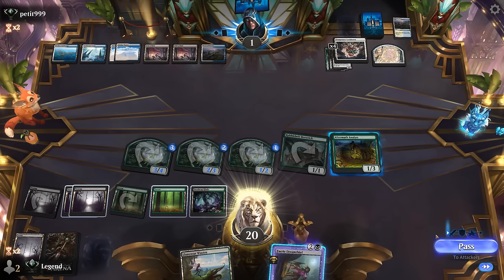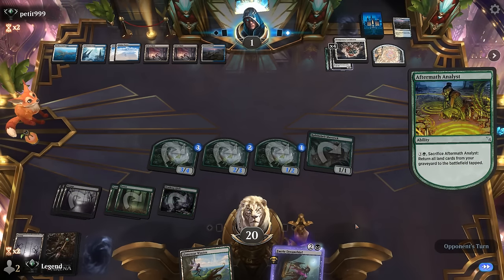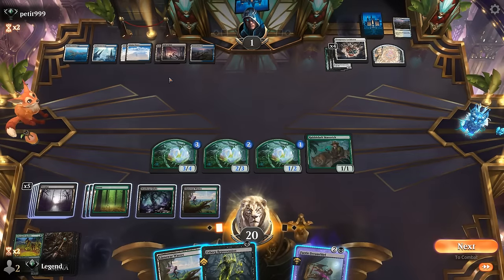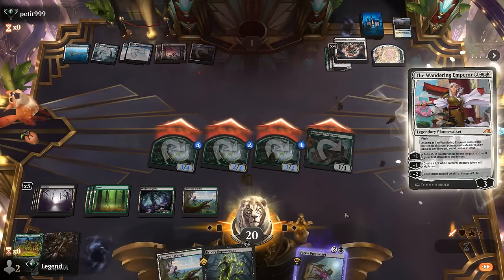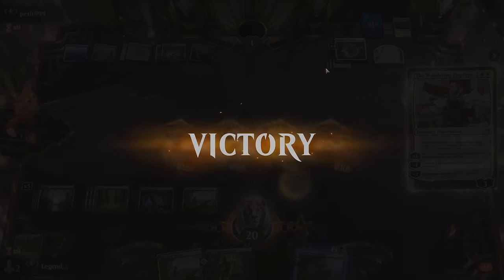Another Field of Ruin, and end of turn we use Analyst. Repossession — excellent! Can get back Tyvar or Insidious Roots alongside a creature. Should probably start by attacking. Even if our opponent has Mending cast as flashback, it doesn't gain enough life. Exile, gain two — still not enough. Our opponent explodes. So yeah, Temporary Lockdown is very effective against our deck, but they might have used it prematurely. On to the next one.